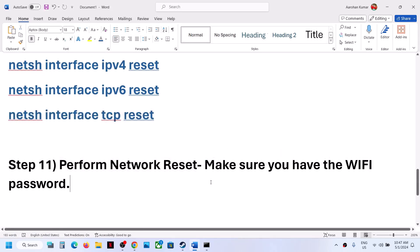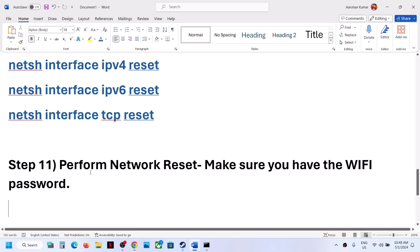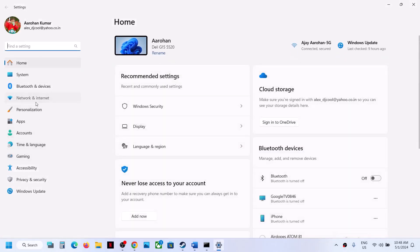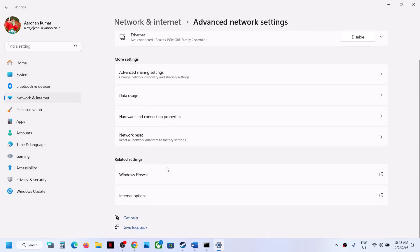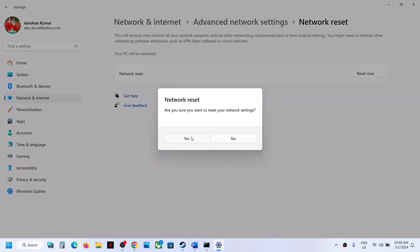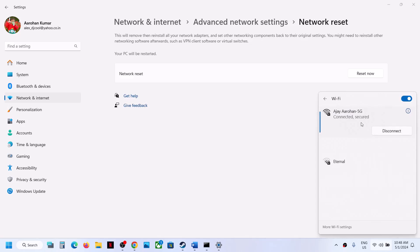The next step is to perform a network reset. Before you do this, make sure you have your Wi-Fi password ready, because after the reset your computer will restart and you'll need to reconnect to Wi-Fi. Go to Settings, then Network & Internet, then Advanced Network Settings, and click Network Reset. Click Reset Now, then Yes to confirm. Your system will restart, then connect to Wi-Fi with your password.